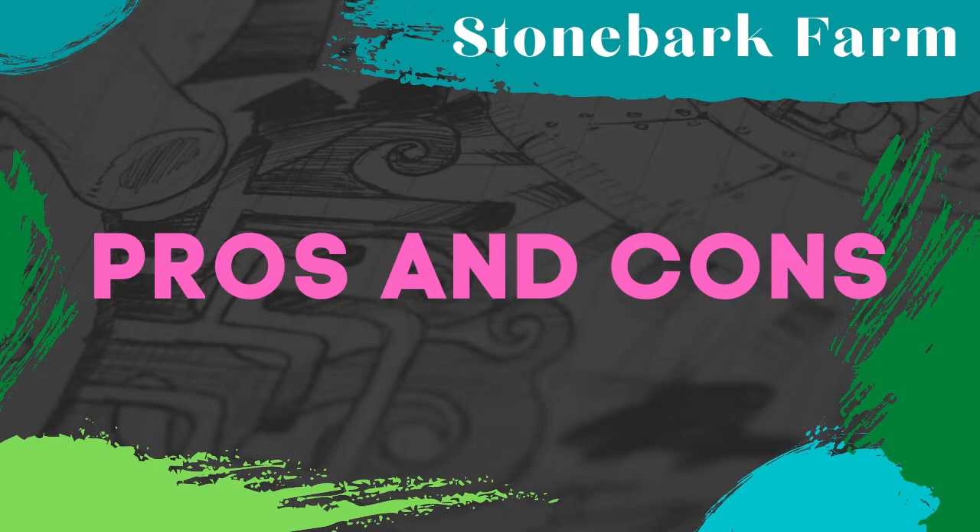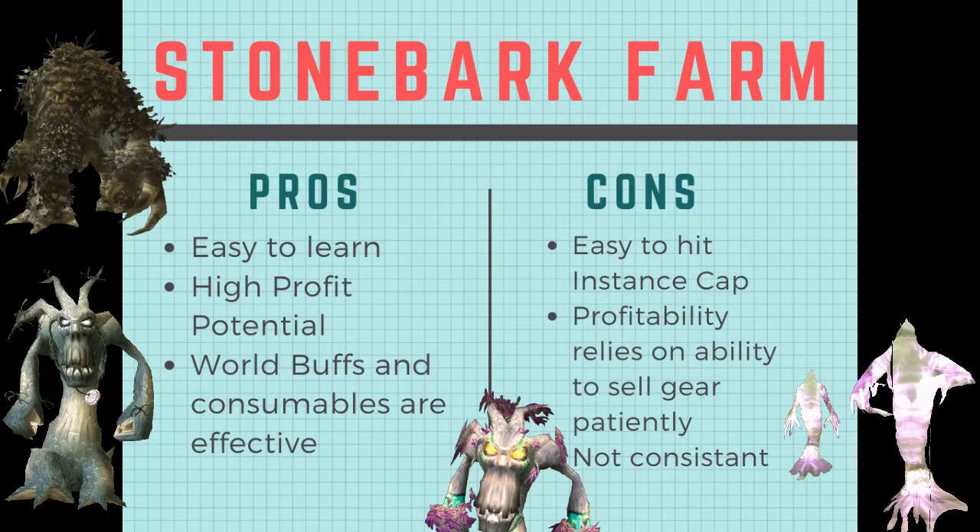Let's look at the pros and cons of this Stonebark farm. The first thing to understand is it's very easy to learn. If you compare this to Tribute, Tribute is like a 10 out of 10 on difficulty, and this is like a 2. You do one thing in this, and the hardest part is pulling. And if you're on a server that doesn't have too many people doing this, when you get some of these drops you can sell them for 3, 4, 500 gold. I've gotten three of the Stonebark items on my server and sold them for 300 to 400 gold each.